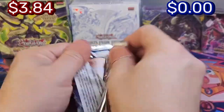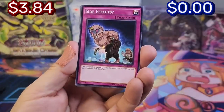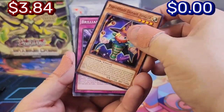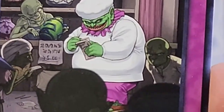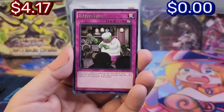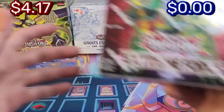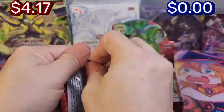With special editions, you're not guaranteed anything, whereas with booster boxes you're guaranteed at least secrets or ultras or whatever. Here we go — extra pack. Is that Pot of Greed? Cool. Okay, that's it for this one. Now let's open some Extreme Force!